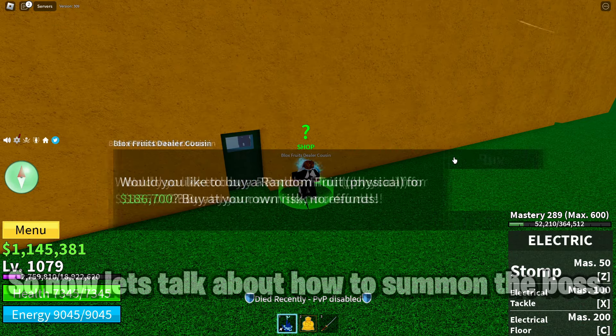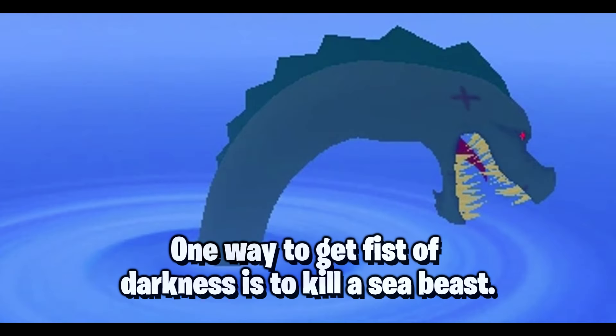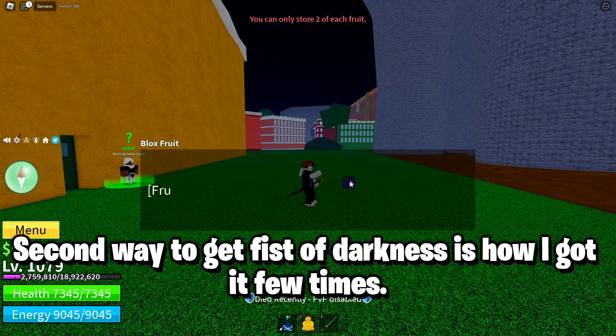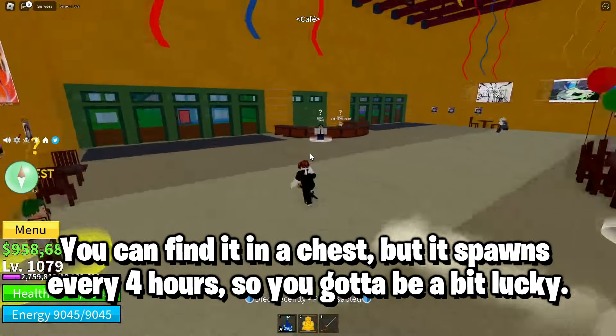Now let's talk about how to summon the boss. To spawn Darkbeard you need a Fist of Darkness. One way to get the Fist of Darkness is to kill a sea beast. A second way — how I got it a few times — is you can find it in a chest, but it spawns every four hours.